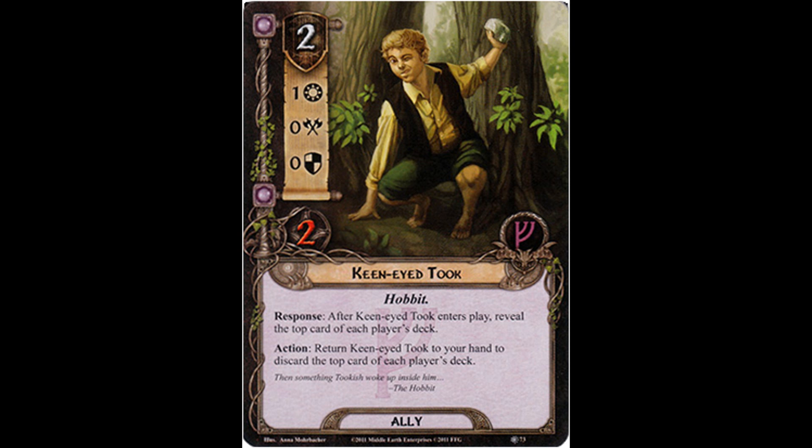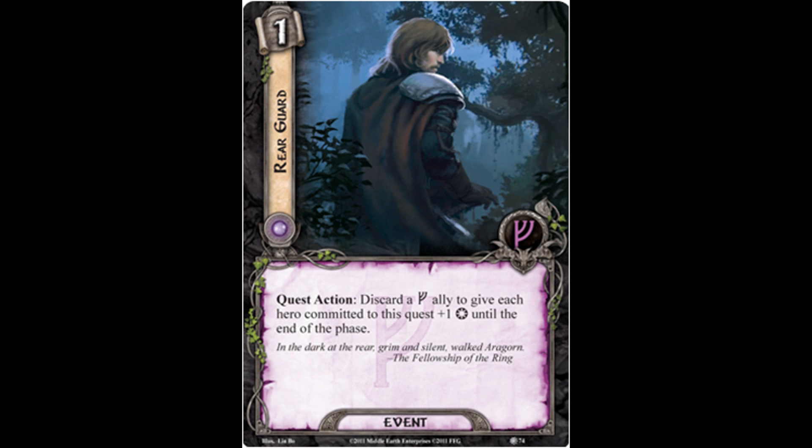With that said, I think our next Leadership event is actually pretty decent, and it's the one-cost Rear Guard. Quest action: discard a Leadership ally to give each hero committed to this quest plus one willpower strength until the end of the phase. I will say this is a card I don't see played very often — in fact I'm not sure I've ever seen it played at all — but I do recognize it and I think it's actually pretty good. Like some of the other cards we've discussed today, this is a card that's better in multiplayer because it's every hero committed to the quest, not just your hero. So in a four-player game, if there's a bunch of heroes committed to the quest, they're all getting extra willpower, and you could discard that pesky Keen-Eyed Took to trigger this ability.